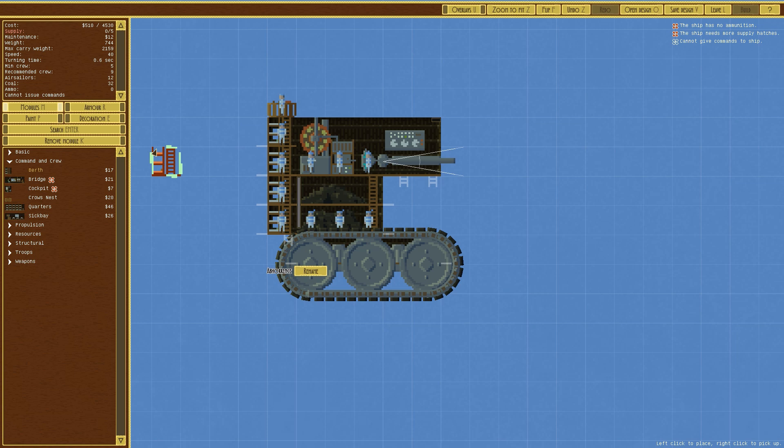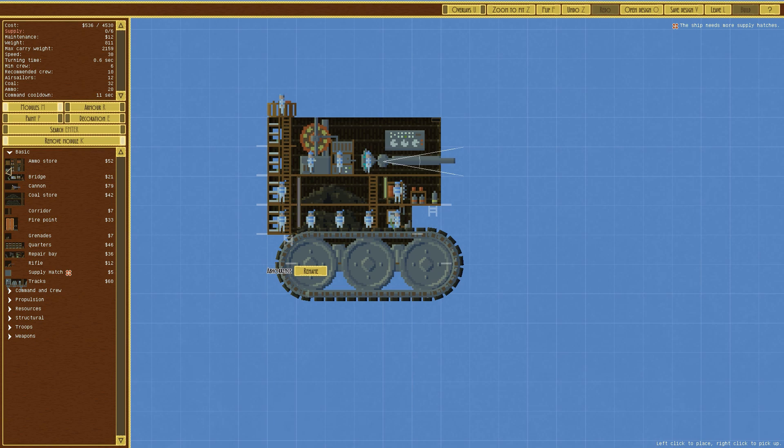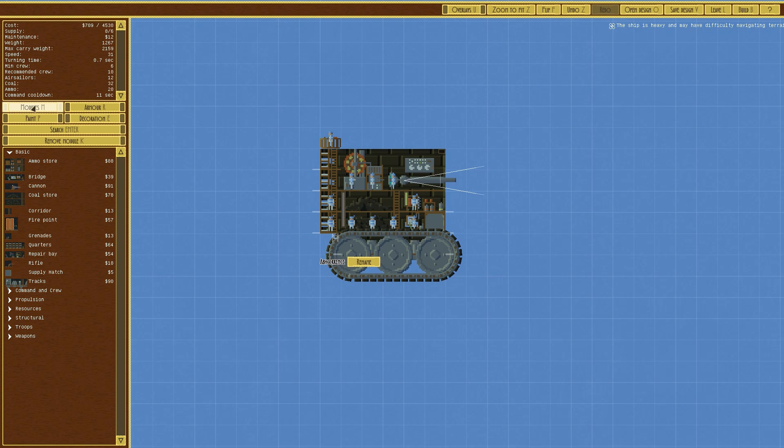We can't get access to the crow's nest, so we're going to have to delete that and put a cockpit in here. Going over to resources and then perhaps an ammo store — yes, we do need one of those. I think it's just this supply hatch — that's actually a legit vessel. It's a legit vessel, and we can fill it with brick wall, steel wall, or steel armour. We'll fill that up — there we go, there's our mini suspendium cannon type vessel.